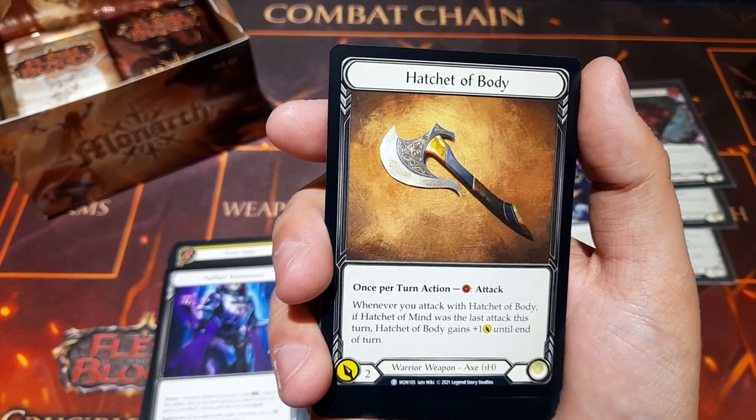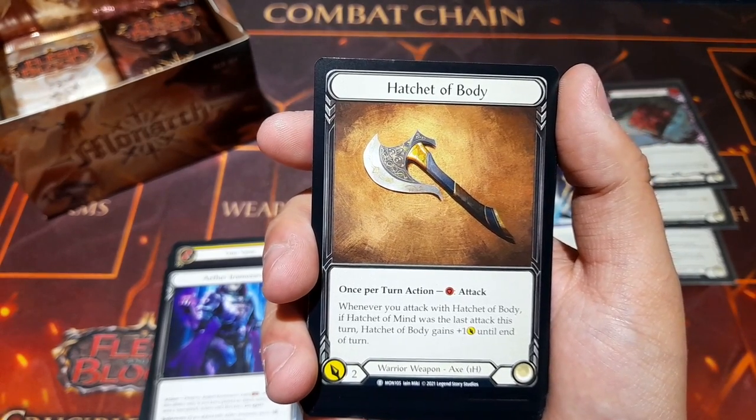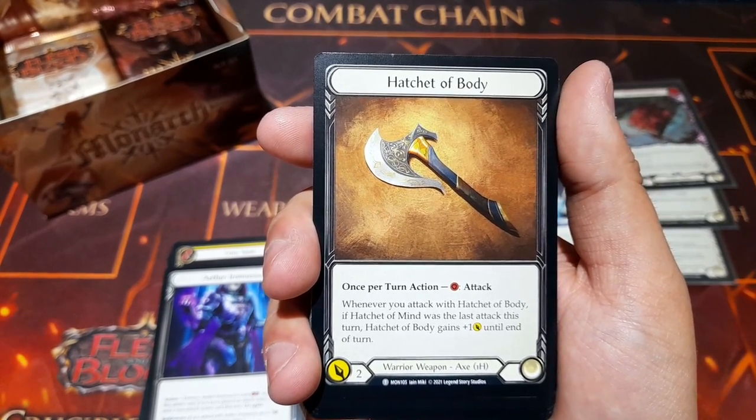We also have Hatchet of the Body — the counterpart to Hatchet of the Mind. Whenever you attack with this card, if Hatchet of the Mind was the last attack this turn, this card gains plus one damage until end of turn.